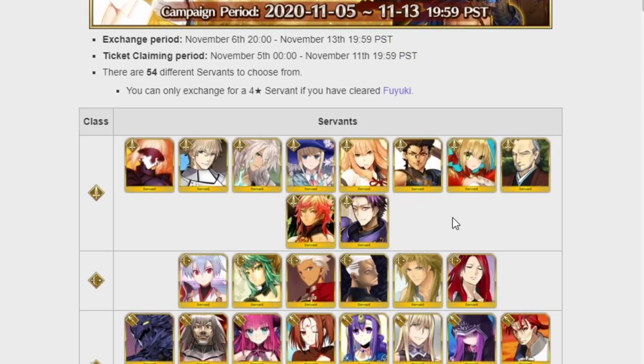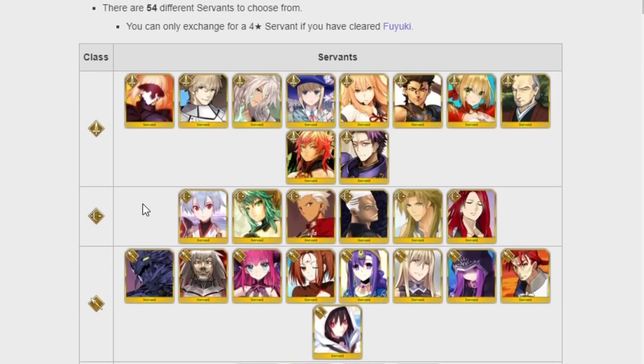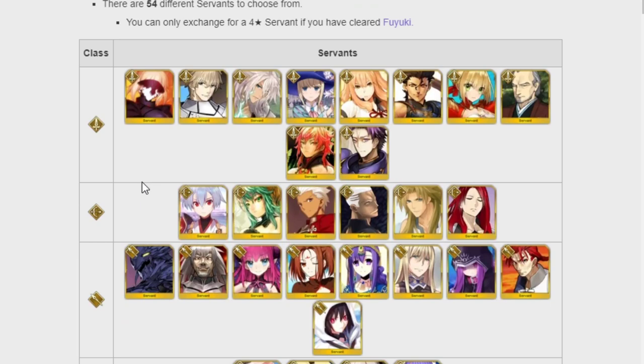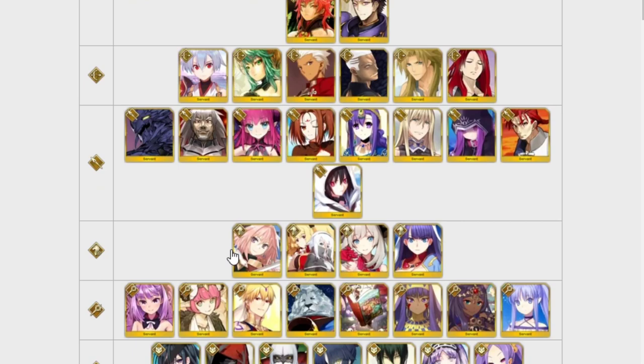That's kind of the ticket in a nutshell — I've highlighted some of the good units. If it were me, I'm going with Parvati because I need a quick AoE unit. For you, look at your box, look at what you need, look at which class you need most. If you need a Rider, I would suggest not picking a Rider at all. For the other classes you have some pretty solid choices.